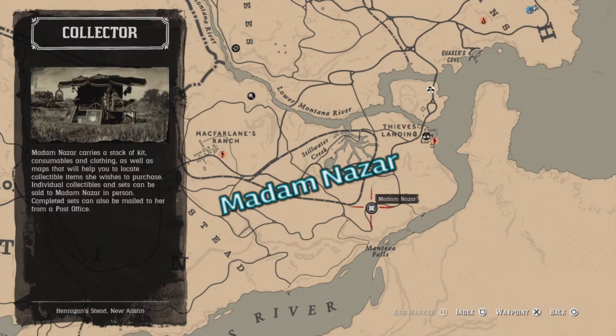You can find Madnazar today just north of Mantica Falls. Preferred fast travel: McFarlane's Ranch.